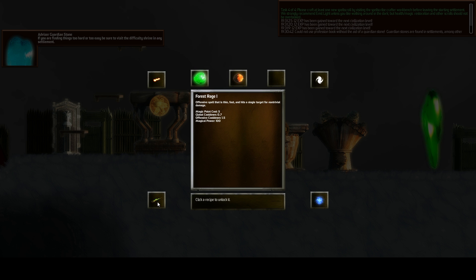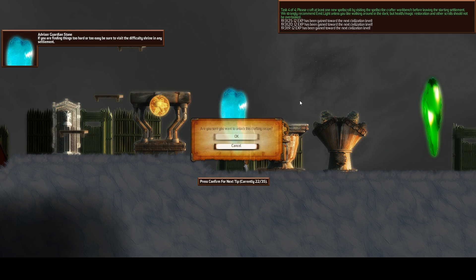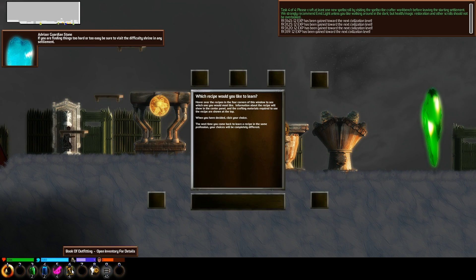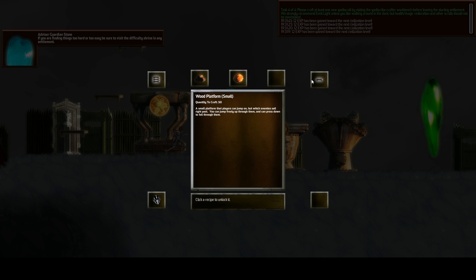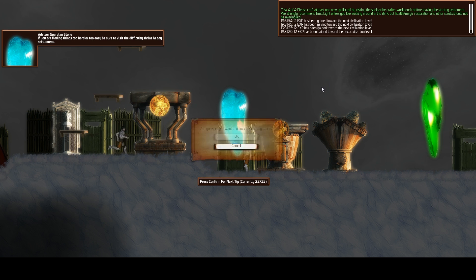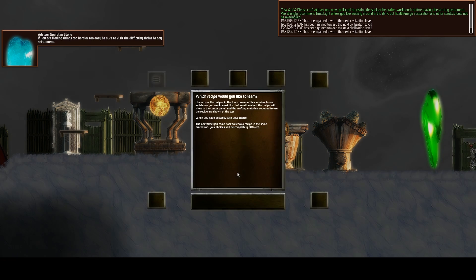Offensive spawn is thin, fast, hits a single target for non-trivial damage. That would be useful — stops things from spawning. Book of outfitting: wooden platform large, small, heat suit. Heat suit would be useful right off the bat. Small platforms, because I don't want those things popping up here.